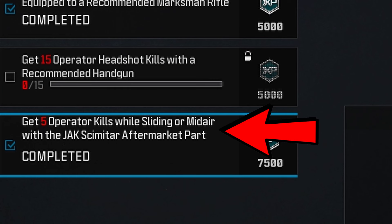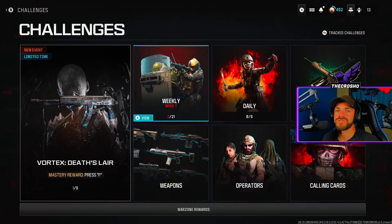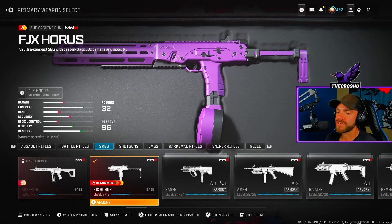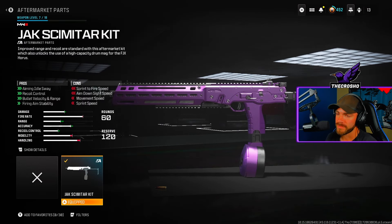Today: five operator kills while sliding or midair with the JAK Scimitar aftermarket part equipped to the FJX Horus. Lots of words there, but it's not that bad — you'll complete this in one simple game. First, the FJX Horus submachine gun, and then the Scimitar kit — the converging kit. If you do not have this, you can obtain it from Week 3 of Season 4.